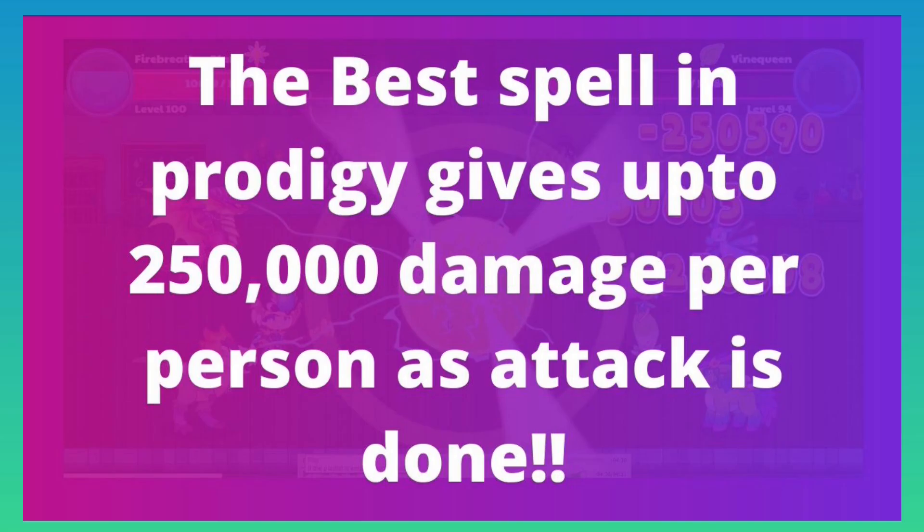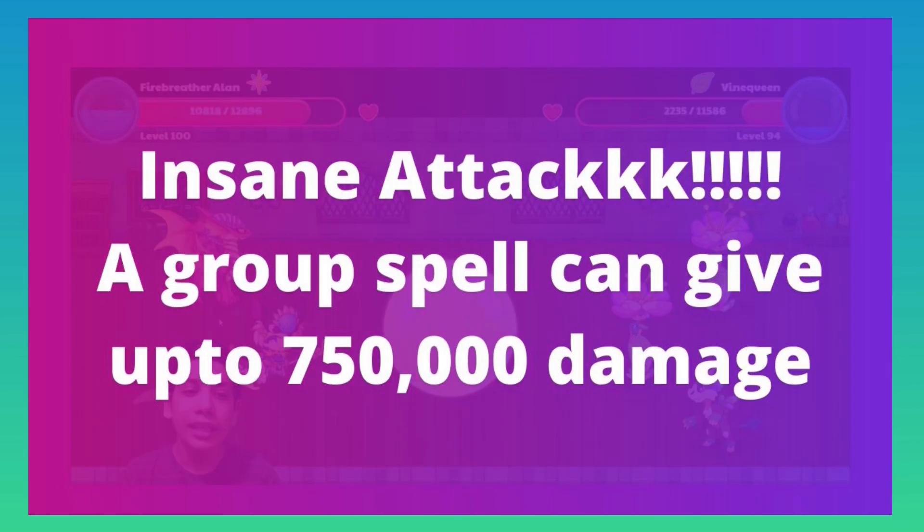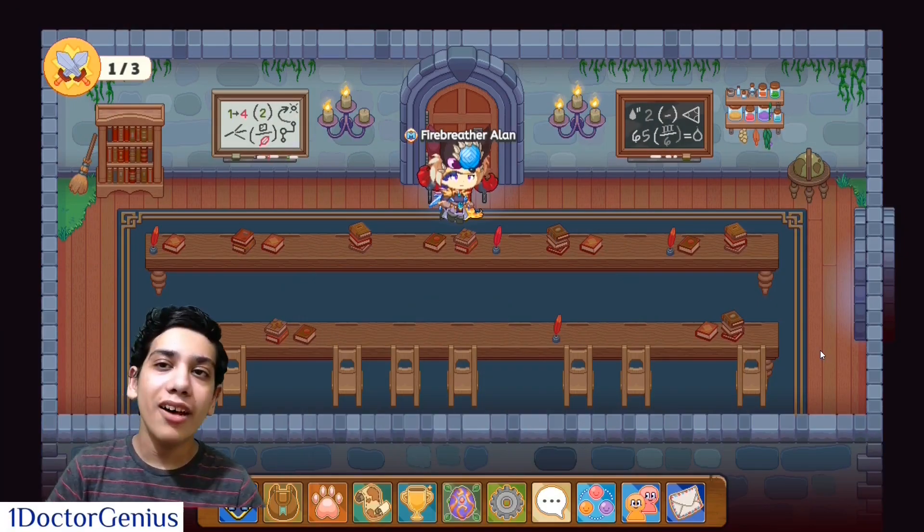The best spell in Prodigy can do up to 250,000 damage per person you attack. If you do a group spell you can do up to 750,000 damage, which is insane.